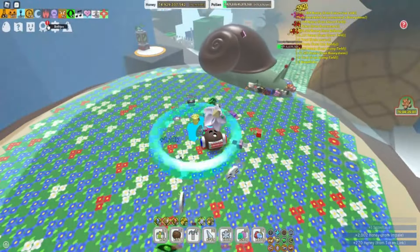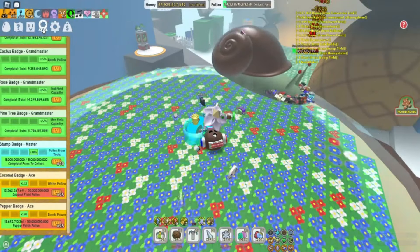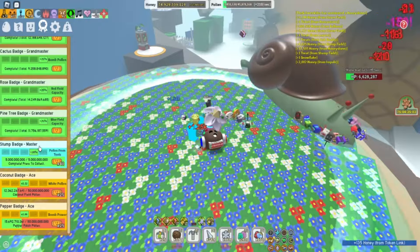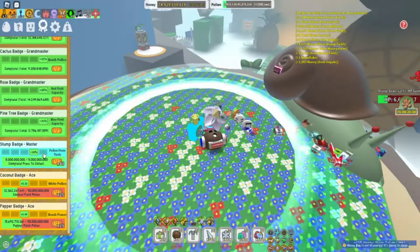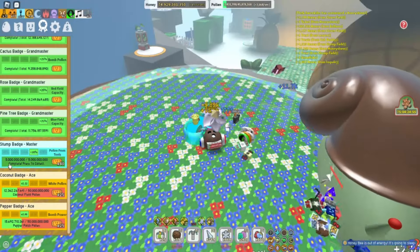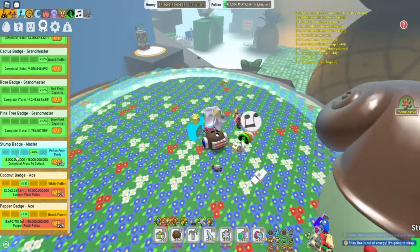Up here you can see I've got this nice little exclamation mark. And as you can see I just got the Stump Badge Master. So I think after that's Grand Master. Right now I'm getting 20% Pollen from Tools and I've collected 5 billion Pollen from the Stump Field.